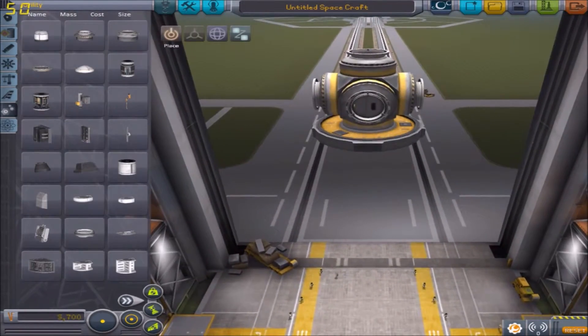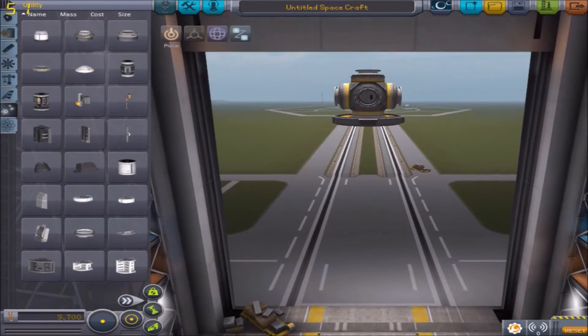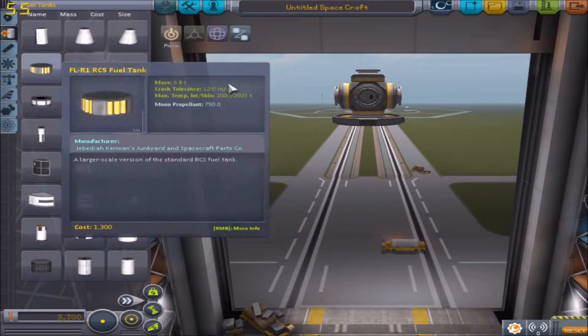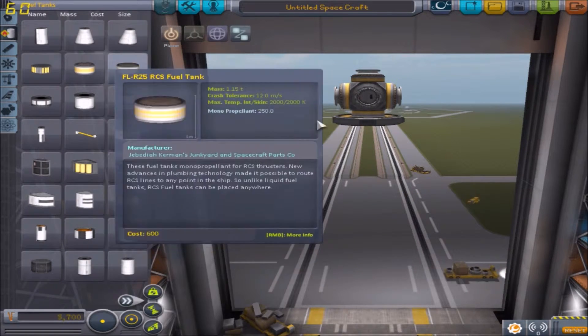So this is what we'll connect everything onto once it's in space — if it ever gets there. Now we're going to get some fuel, and this will probably stay up there with this.